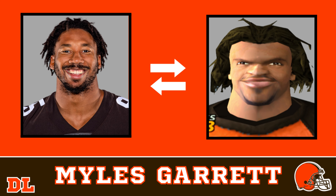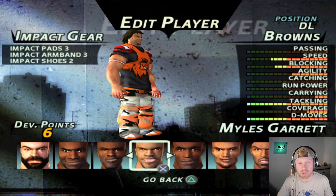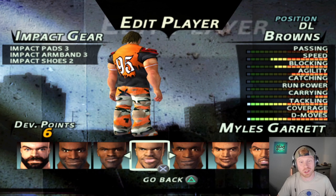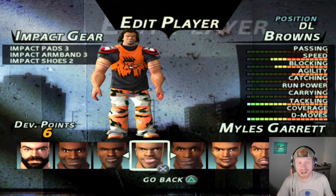Now let's start with a defensive player today, Myles Garrett. I really love this face compare — we really hit the nose on the head. Myles Garrett's eyes look exactly like his animated counterpart. Checking out his fit, we put him in the camo pants, the ripped up shirt, clean kicks, and armbands around the biceps.